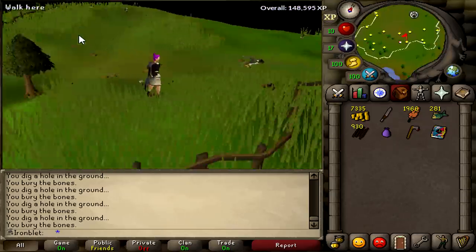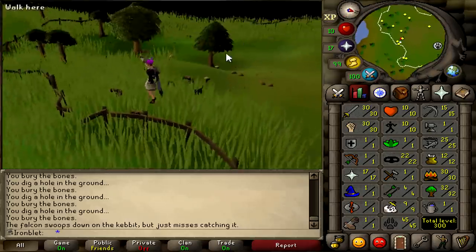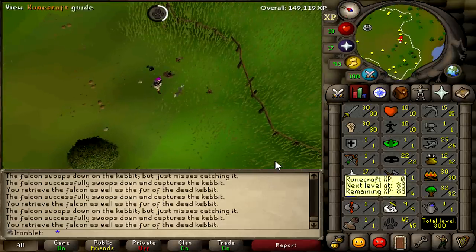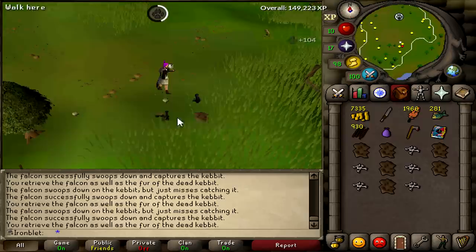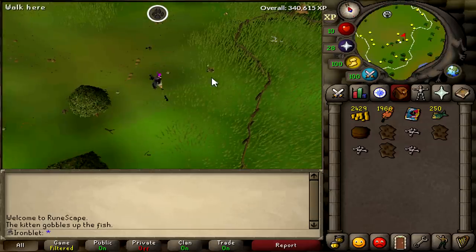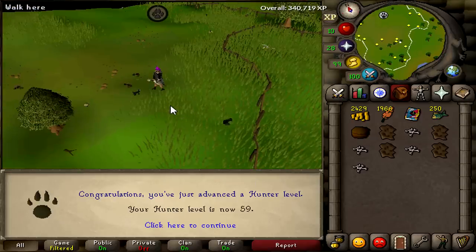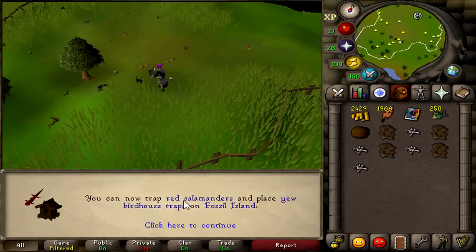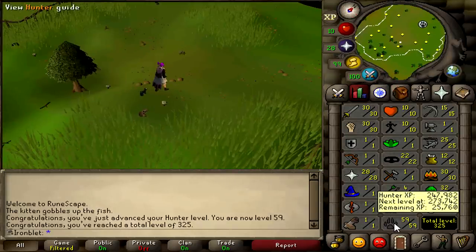I'm in the falconry area now that I have at least 43 hunter. I can do this now. I'm going to be here until 59 hunter, which is quite the trek — probably five to six hours. Not really the biggest fan of this place, but I will survive. We're so close... got it! 59 is done. I spent all of last night doing this without any breaks. We can now trap red salamanders and do birdhouses. Time to do some red sallies, which are just so much better. I was capping out at 50,000 XP per hour.